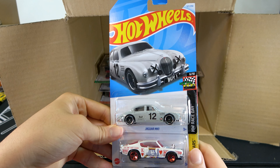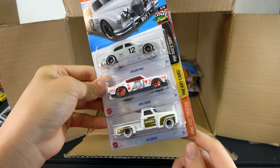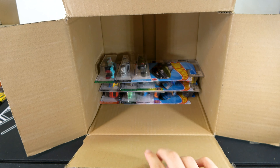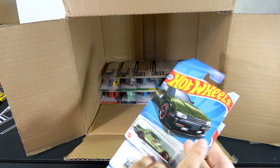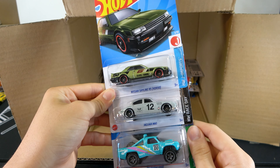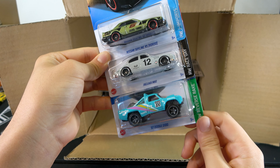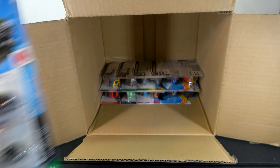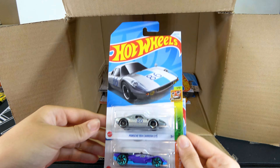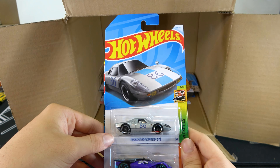Jaguar MK1, King Cuda, and 52 Chevy. Trying to get close to the bottom: Nissan Skyline RS KDR30, Jaguar MK1, and an 87 Dodge D100. Porsche 904 Carrera GTS — that's pretty cool.